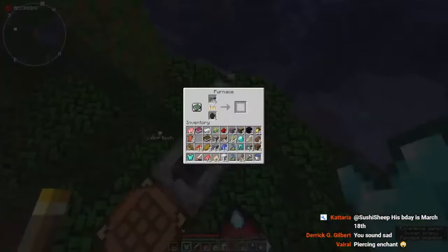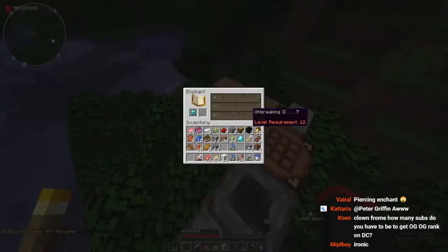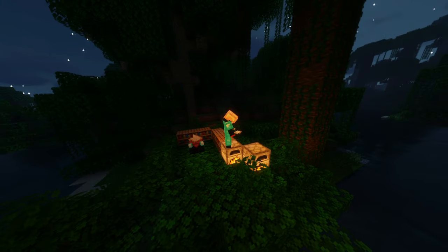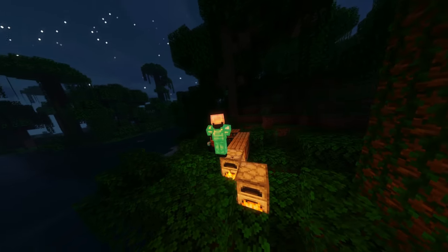In order to do this, I used the clay mining method for diamonds and rushed the pickaxe and enchanting table. I went out of my way to craft six bookshelves with leather and sugarcane as well. I used this enchanting setup to get Protection 2 armor fast. I've been practicing this mining method and new enchanting method a lot, allowing me to roll out extremely fast.